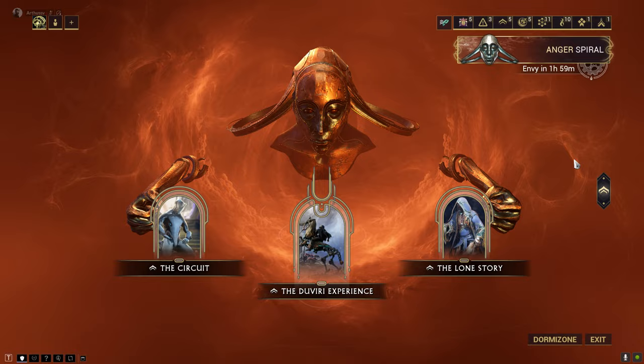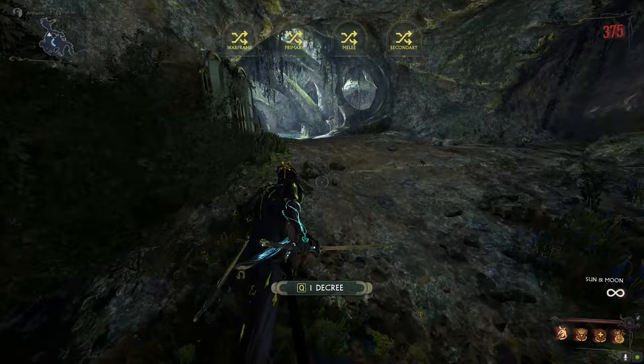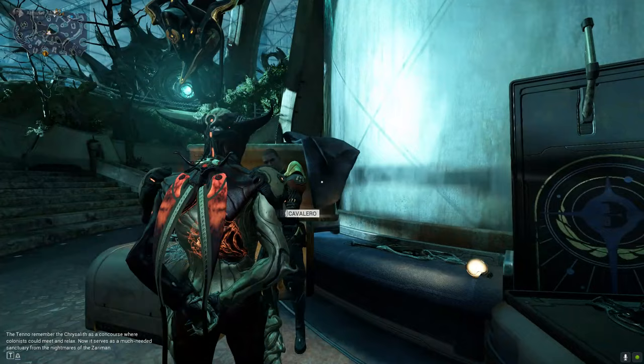You'll use those Pathos Clamps to get the other Drifter weapons instantly for your Drifter and the Blueprint for the Origin System. You'll also use them to install Incarnon Adapters on your weapons.